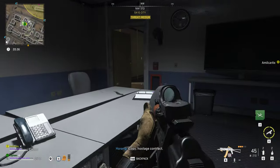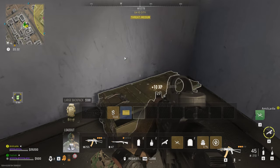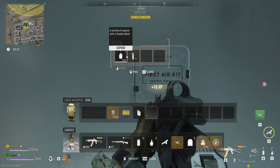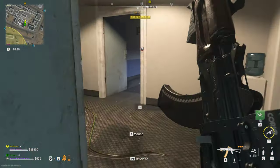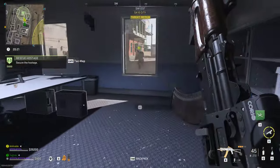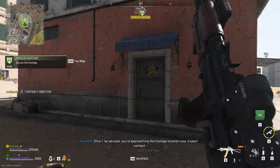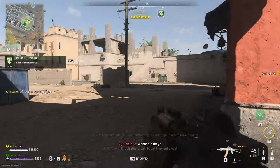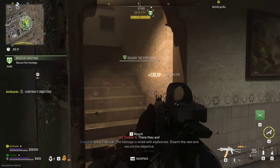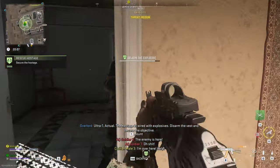Hostage contract. Ultra-1 can secure the hostage located on your attack map. Ultra-1, be advised, you are approaching the hostage location now. Expect contact. Actual, the hostage is wired with explosives. Disarm the vest and secure the—